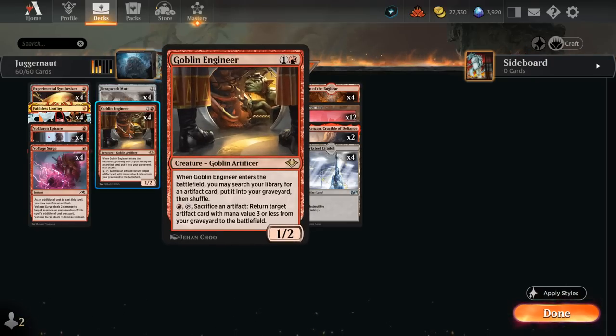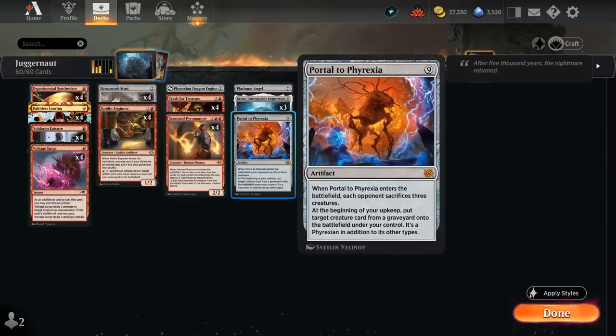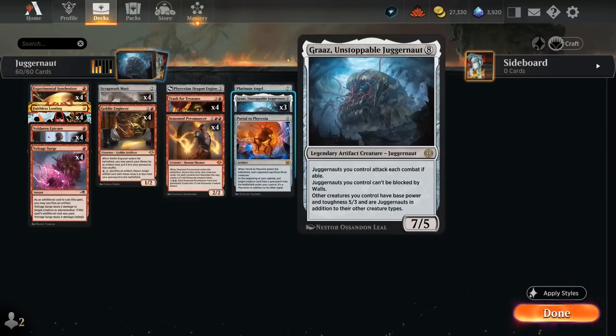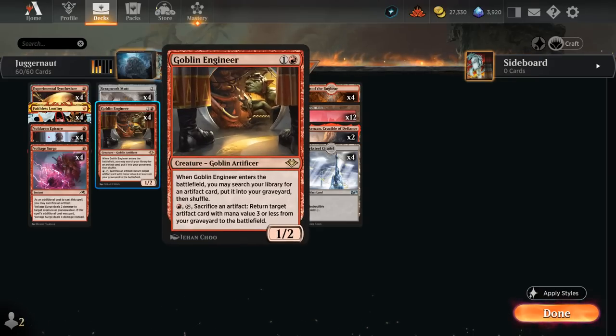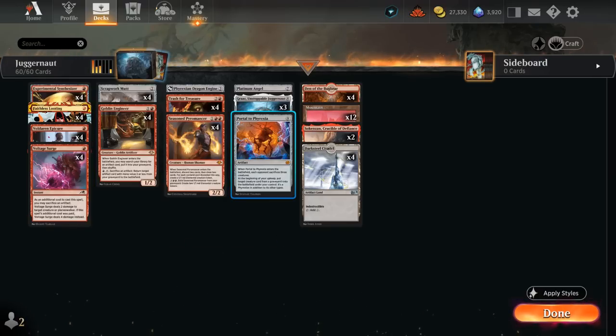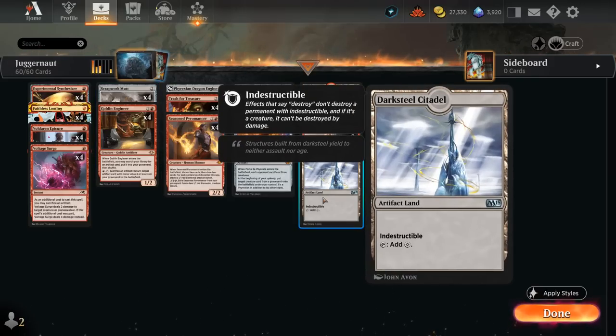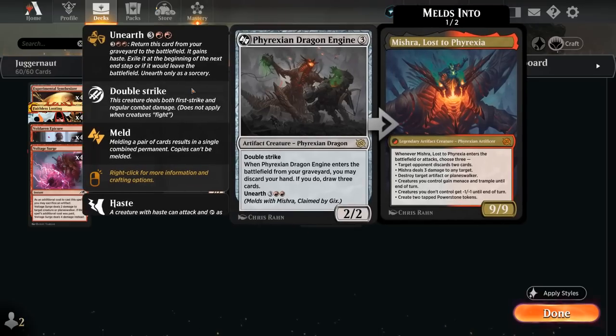4 copies of Goblin Engineer is the glue that holds the deck together. As a 1/2, when it enters the battlefield we can search our library for any artifact card and put it into our graveyard — so this can find the 1-of Portal to Phyrexia or Platinum Angel if we need it, or simply get Grass if we don't have one in the graveyard. We can also pay a red, tap the Engineer, and sacrifice an artifact to return an artifact card with mana value 3 or less from our graveyard to the battlefield — so we can get back a Synthesizer, Scrapwork Mutt, or even a Darksteel Citadel.